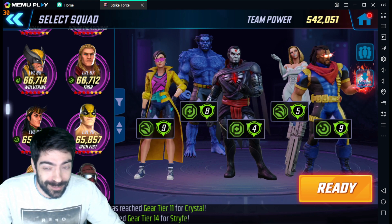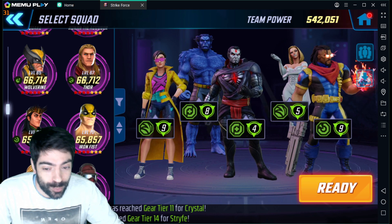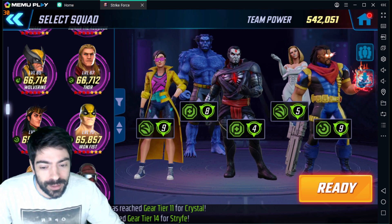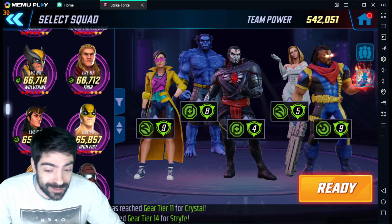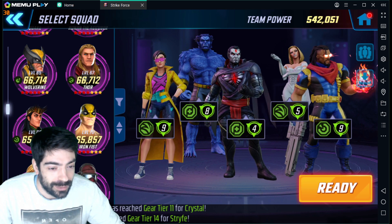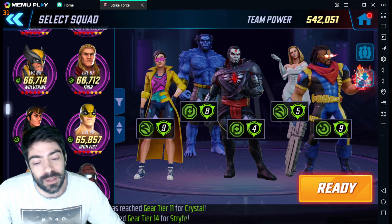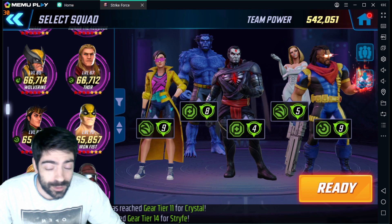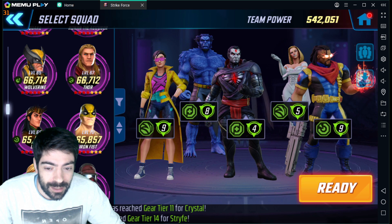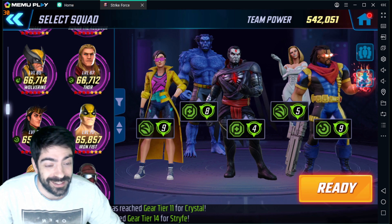This team makes that raid incredibly easy — even easier than the symbiotes. In this video specifically we are going to take a look at the Ronan boss node, which is still problematic depending on the team. There are a few options: you can use Ultron with Phoenix, Black Bolt and Yoyo, or Black Bolt, Yoyo and 3 symbiotes. You probably can also use a full symbiotes team, but it's still quite difficult, and I want to show you this team in action on that specific node.